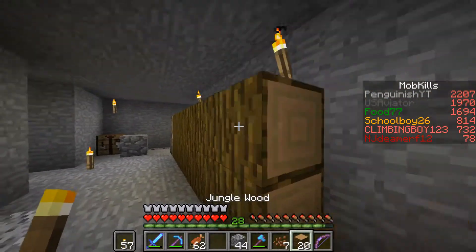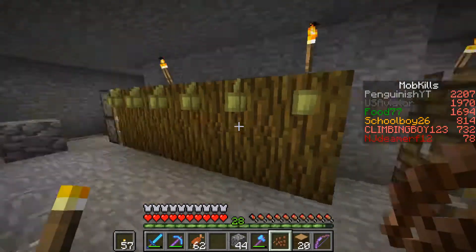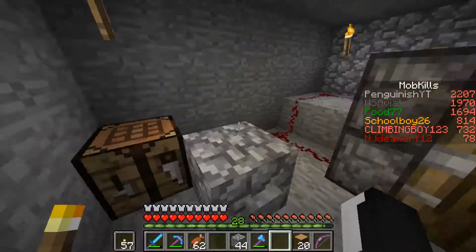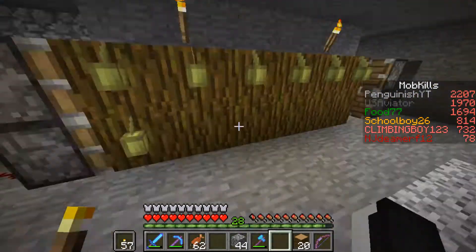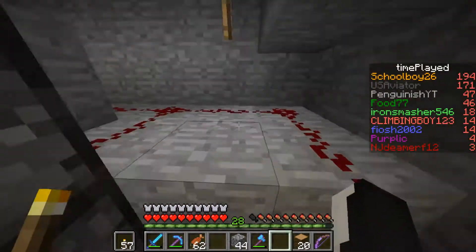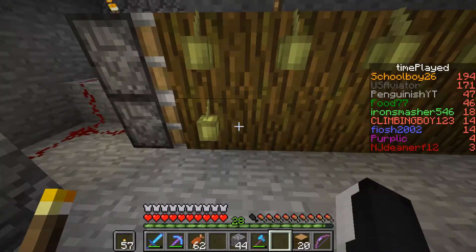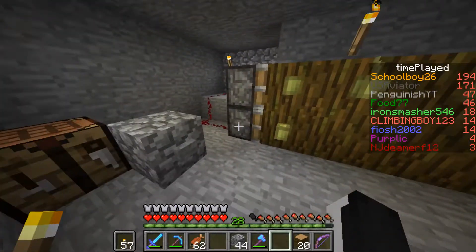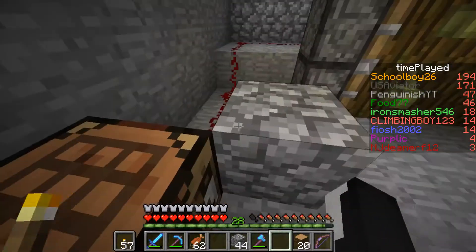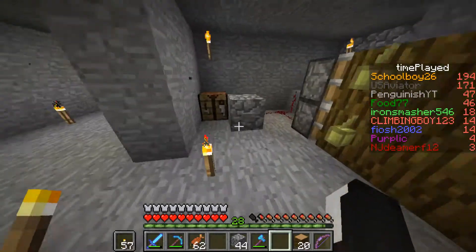Let's test it again. Now it works like a dream! It's pretty simple. I think if you want to make a similar cocoa bean farm, it's pretty easy to replicate this one. You can make it max 15 single log slots long, because that's how many blocks the piston can move. So just keep that in mind if you have any problems doing this.